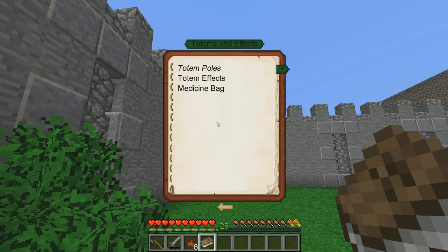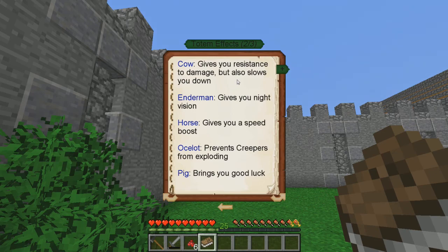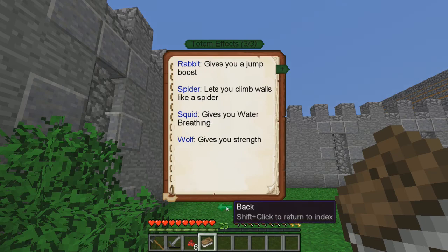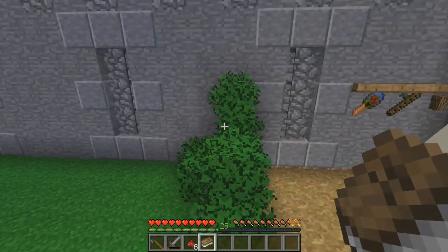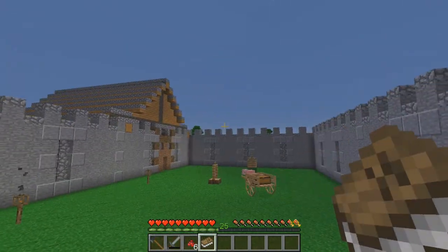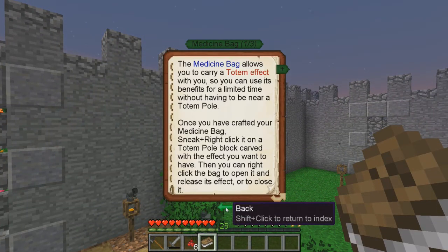So those are all the things - we've got three of the instruments. Totems and effects: bat negates fall damage and lets you jump further when you sneak mid-air. Blaze gives you fire resistance. Buffalo makes you mine faster. Cow gives you resistance to damage but also slows you down. Enderman gives you night vision - that could come in handy. Horse gives you a speed boost. Pig brings you good luck. So what it looks like is that totems work like beacons in regular Minecraft. A medicine bag allows you to carry a totem effect with you for a limited time without having to be near a totem pole.